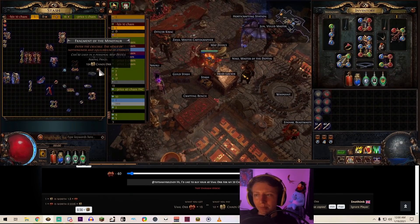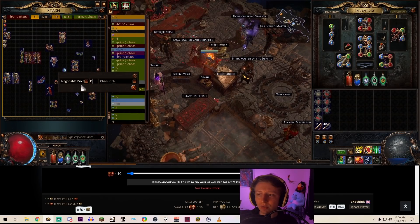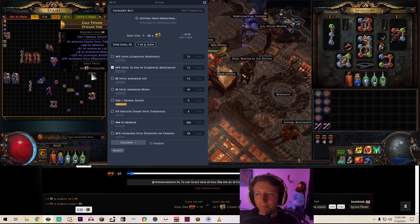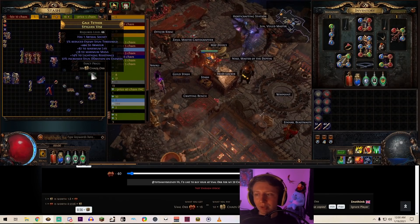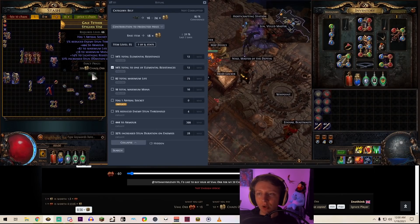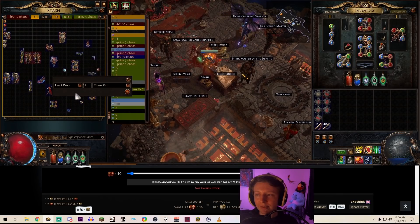Let's see what my Fragment of the Minotaur is going for — it's been listed at 19 chaos but hasn't been selling. Looks like they've gone back down to 15 chaos, so I can price it there very fast. The macro also tells you if the item base is worth something — this is an item level 85 Stygian Vice, and a higher item level means the rolls can go much higher, like more life on the item.